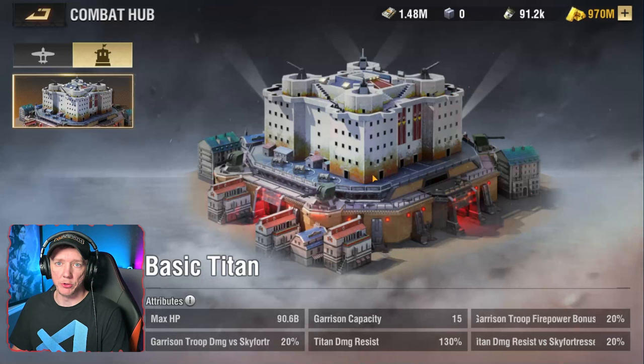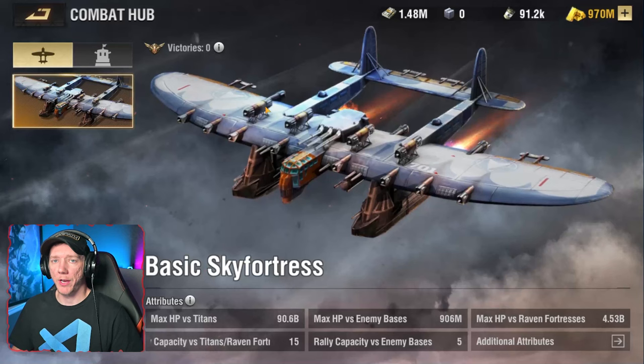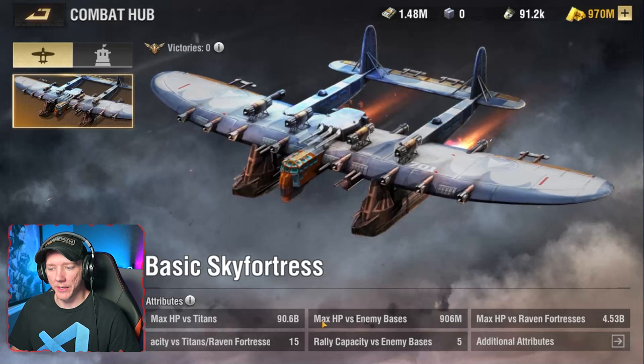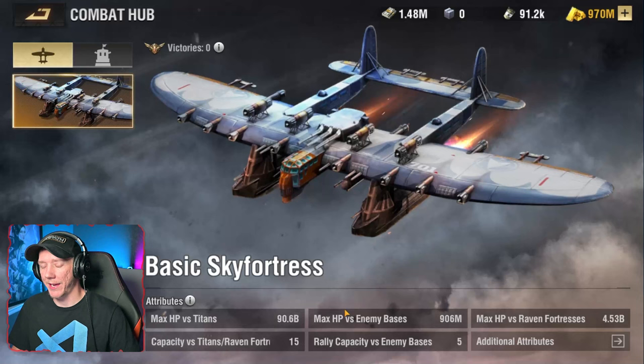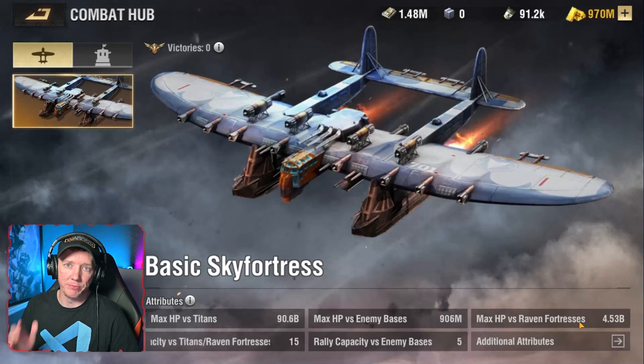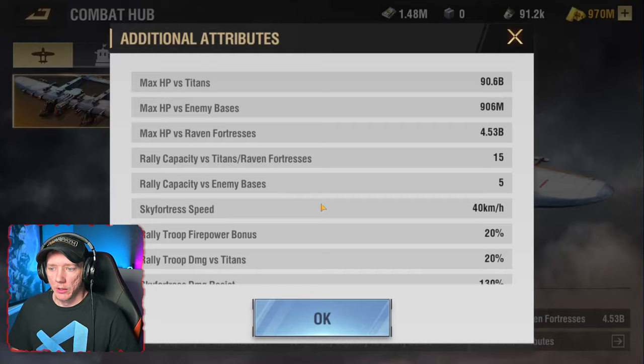I think titans will be the more useful super weapon in the game, especially in the theater of conquest. That brings us to the sky fortress super weapon, which is actually a new form of army group or rally. Sky fortresses also have HP — you can see max HP versus titans. You can actually use a sky fortress to attack a player's base, and you can also use sky fortresses to attack new raven structures on the map. I'll show you some video footage of actually rallying a sky fortress — how it works, what it looks like when it attacks.